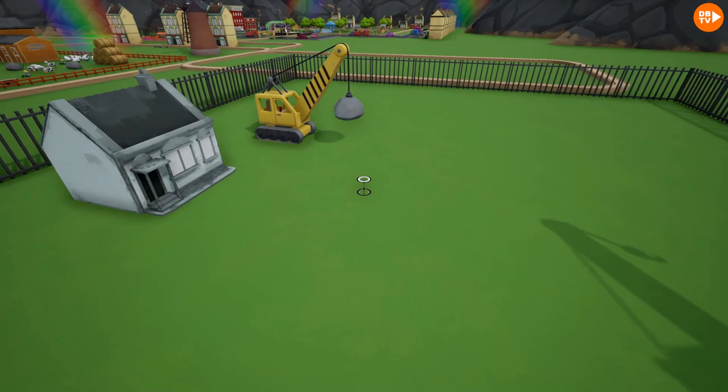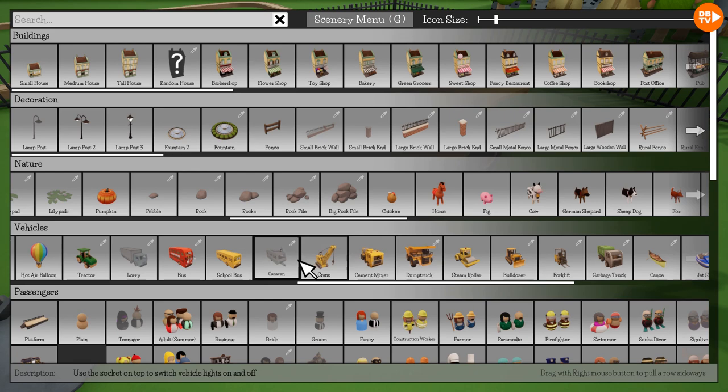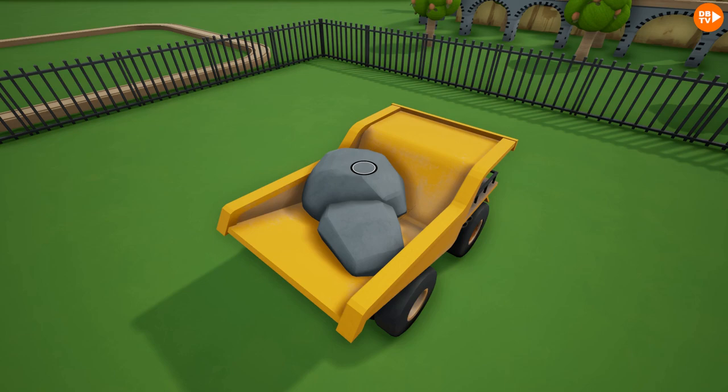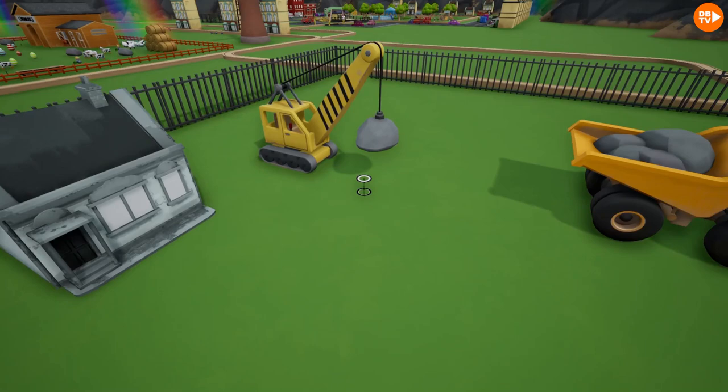We gotta have something to hold all the debris, so we'll have a dump truck right there — filled with rocks. Now we have some nice rocks in there, let's put one or two more. That looks like it actually picked up a bunch of stuff. But we need a big debris pile too — a big rock pile will work.